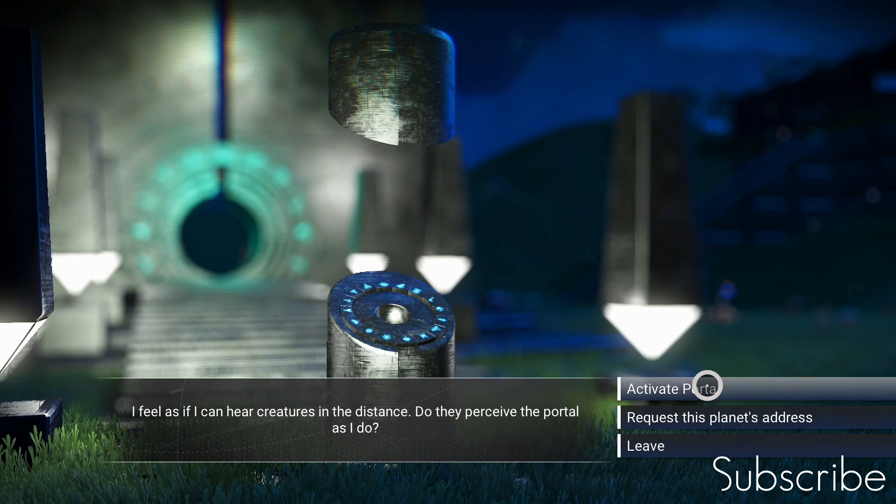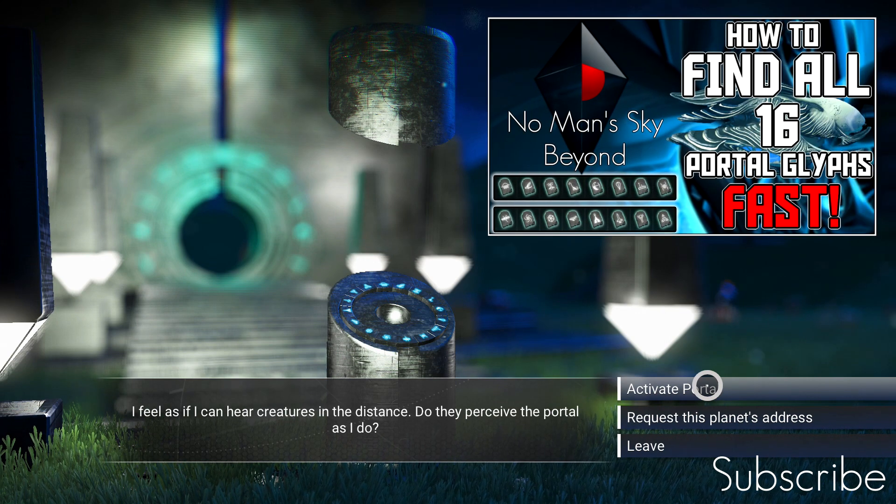I'm at the portal. If you're new to ship hunting or want to grab this ship, you'll need all 16 portal glyphs. You'll need to have completed the Artemis quest, or you can check out the video on screen right now — it's in my playlist and I'll put a link in the description so you can find all 16 portal glyphs a different way. Either way, you'll need all 16 glyphs to find this ship.